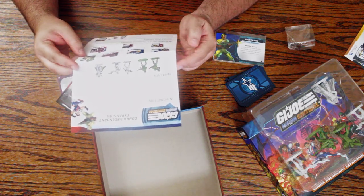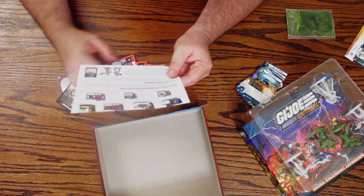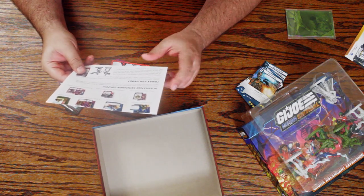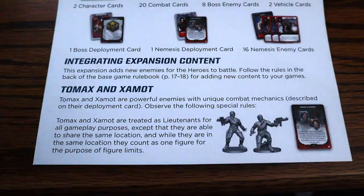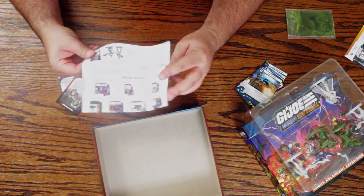So, two character cards — we'll get to the characters in a second. Two vehicle cards. This expansion has new enemies; follow the rules in the back of the book. Tomax and Xamont are powerful with unique combat mechanics. They are treated as lieutenants for all gameplay purposes, except they are able to share the same location, and while they are in the same location, they count as one figure for the purposes of figure limits. Very cool.